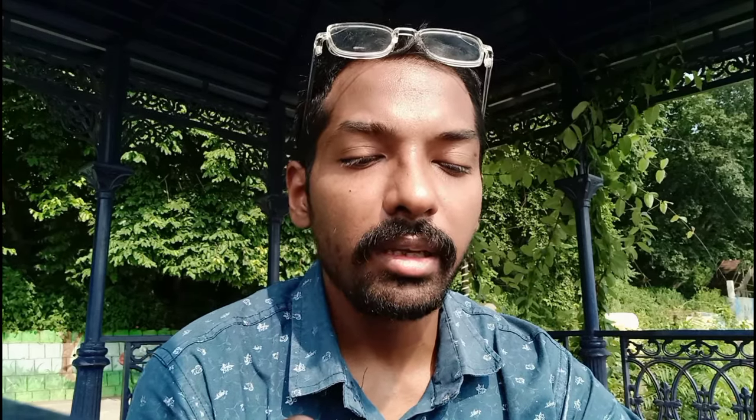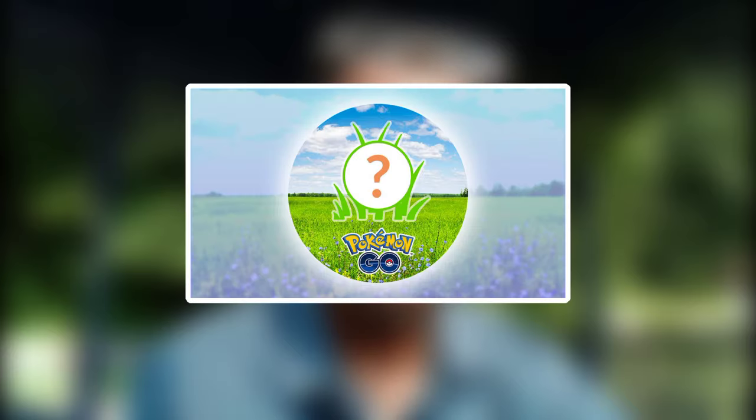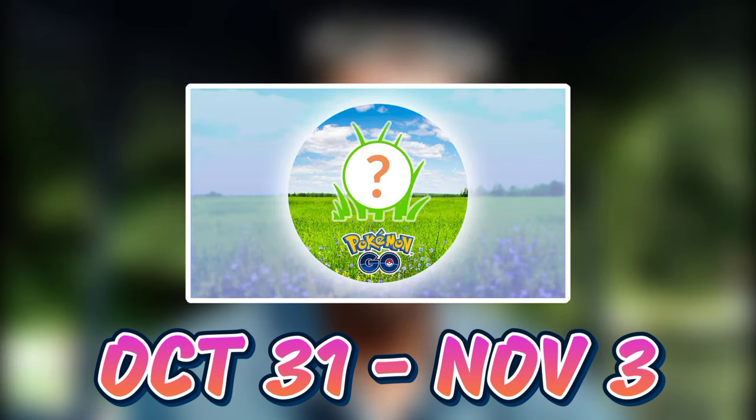The second-to-last event is Halloween 2024 Part 2, starting on October 28th and running until November 3rd, from 10 AM to 8 PM local time. We don't have any details regarding this. Last but not least, there is another mysterious event starting on October 31st, ending on November 3rd — we don't have any details on what it is.